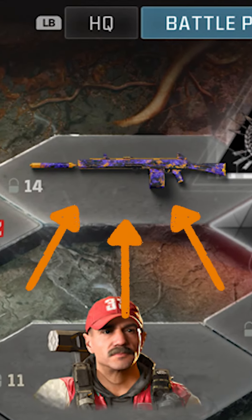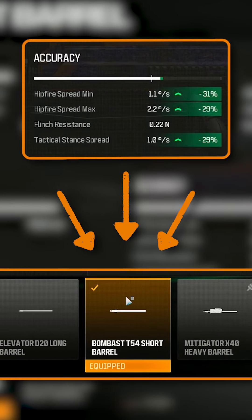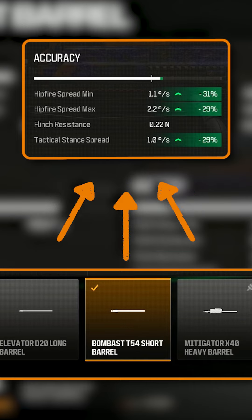First off, you unlock this by going into the battle pass. These are the attachments you're gonna put on. We're going to start with a short-range movement speed barrel. This gives you insanely good movement speed, ADS movement speed, and ridiculous hipfire accuracy.